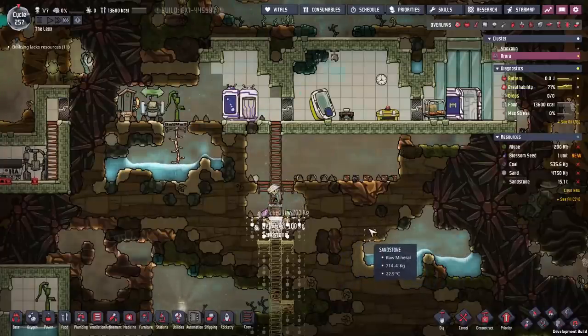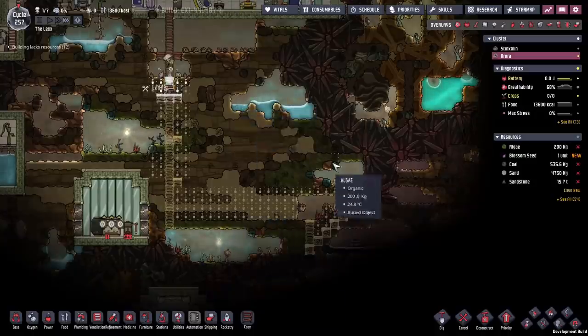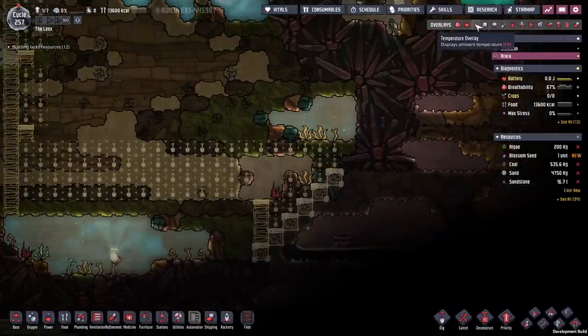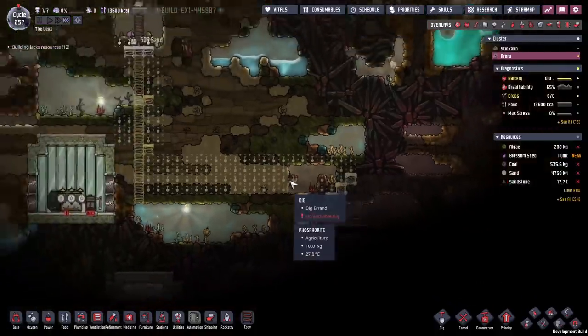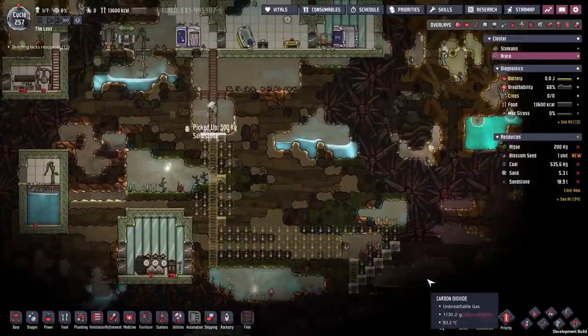We're back with some more Oxygen Not Included: Spaced Out edition. Today we're immediately going to drill down and wall in this oil biome. There's actually a break in the abyssalite here and that heat is leaking in. We need to cap that off right now, so time to dig.